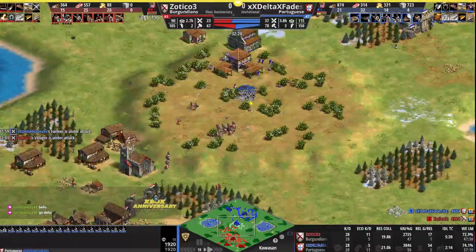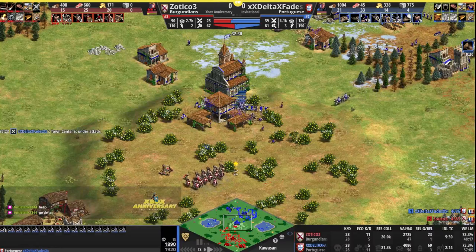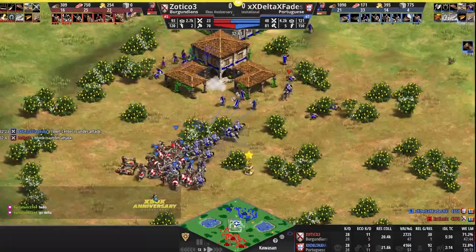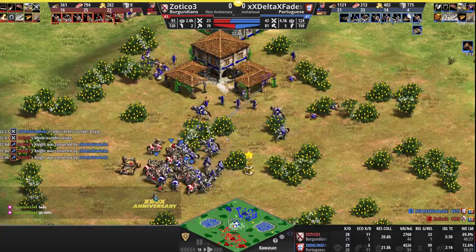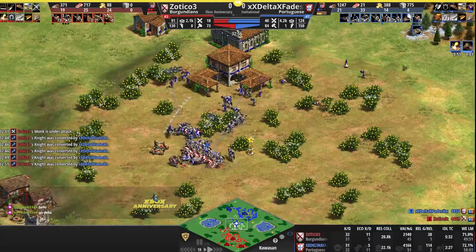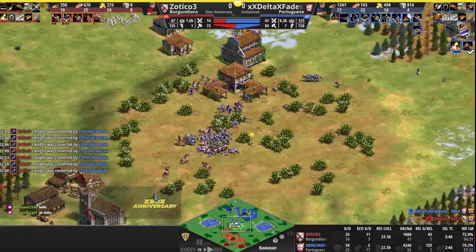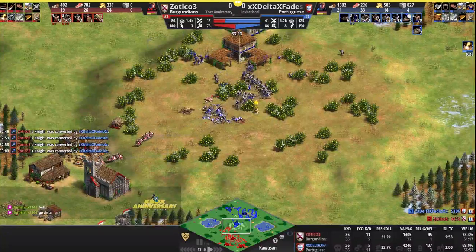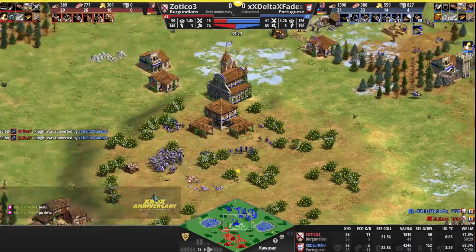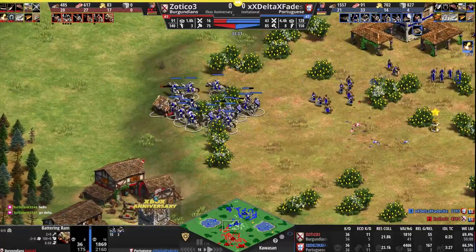11 Cavalier for Zotico, 16 knights for Delta. Mangonel trying to eat the TC — could be a big fight here for Delta if he's able to use all those monks to get a couple conversions. All five monks targeted onto Cavalier, engaging with the knights at the same time. Conversions rolling in — here comes three, four, five conversions now for Delta! Huge engagement. And a six and a seven. Kills still though at 36 all.